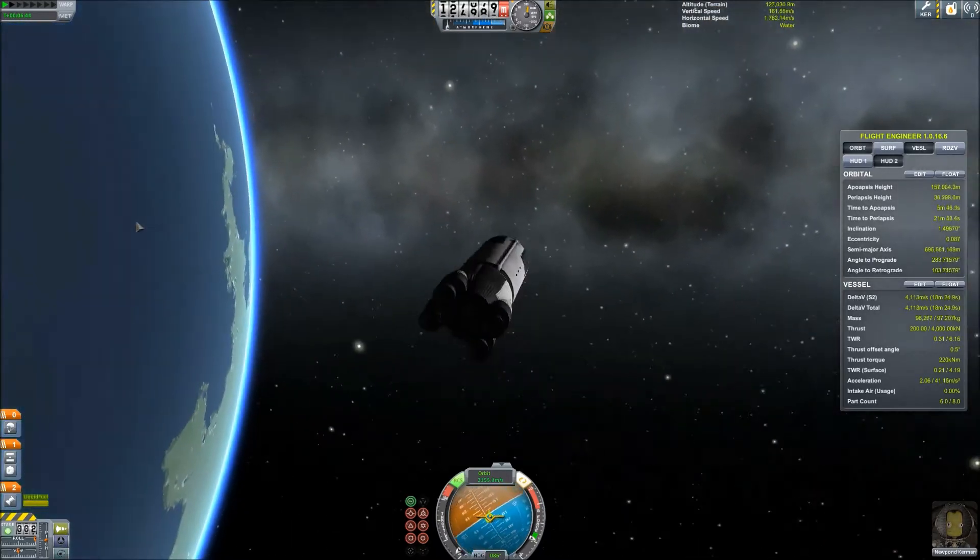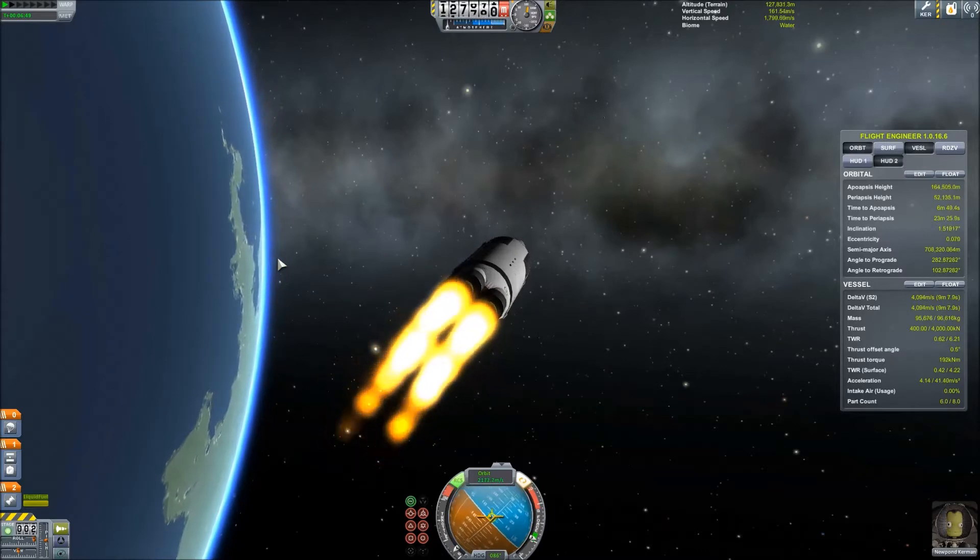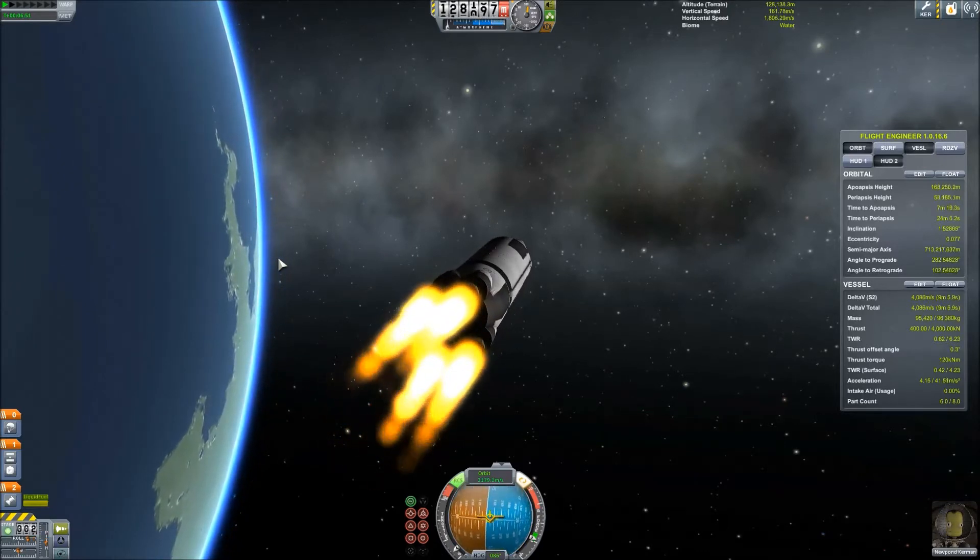The spin puts extra force onto the stages and out they go, which is very helpful. If you don't do the spin, they sit real close to you and you have to kind of thread your ship through them — it doesn't work very well.